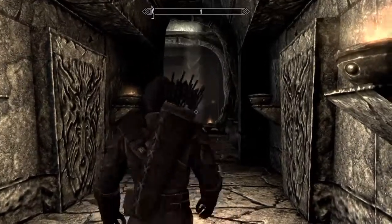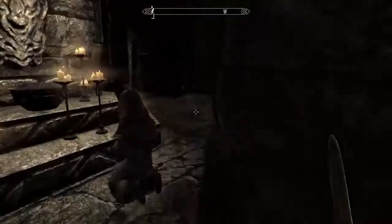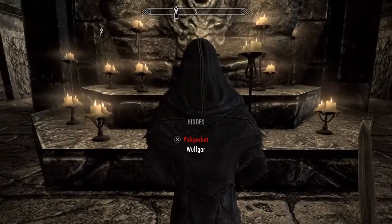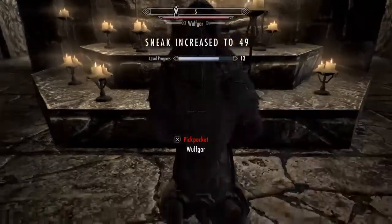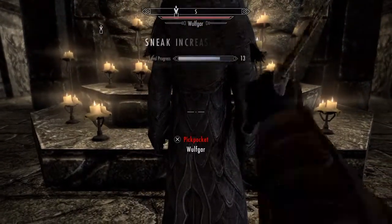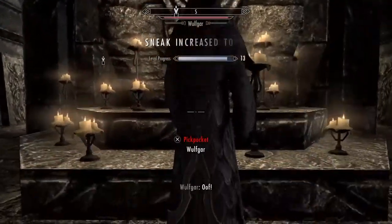You equip the Iron Dagger and you sneak up behind one of these Greybeards — any one of them, it doesn't matter which one — and you just start wailing on them. As you can see, I already leveled up, I leveled up again, I'm just going up like crazy, it's just non-stop.